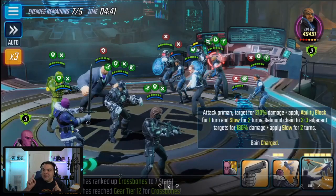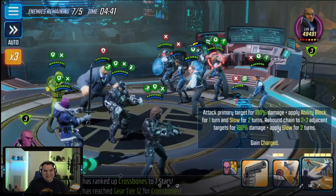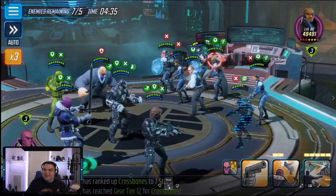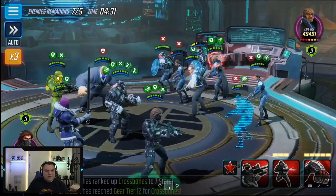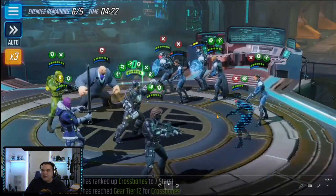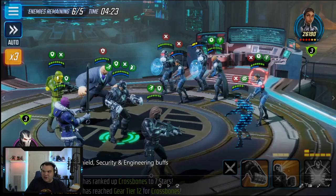There seems to be at least one confirmed bug with Baron Zemo. There's a counter here on Nick Fury — Zemo uses his rebound ultimate on Nick Fury, but usually the text says 'counter attack breaks the chain.' I know counters break chains but I don't always see the text, so I'm not sure if this is working as intended or a bug. There's also another issue where his ultimate is sometimes not rebounding. He'll get the counter with Nick Fury then go for Coulson — Crossbones couldn't use his ultimate on turn one due to not having fully upgraded abilities.